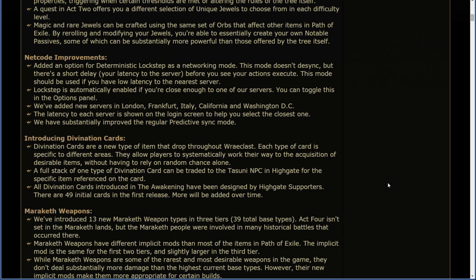Divination cards are a new type of item that drop throughout Wraeclast. Each type of card is specific to different areas. They allow players to systematically work their way into the acquisition of desirable items without having to rely on random chance alone. A full stack of one type of divination card can be traded to the Tasuni NPC in Highgate for the specific item referenced on the card. All divination cards introduced in the Awakening have been designed by supporter. There are 49 initial cards in the first release, and more will be added over time.